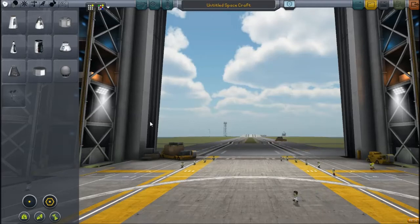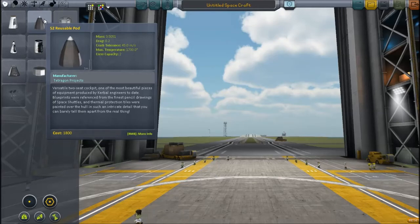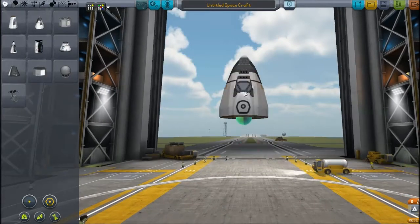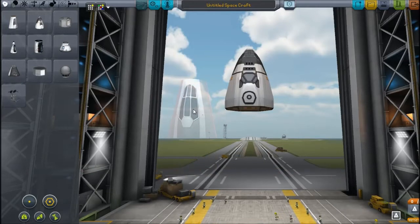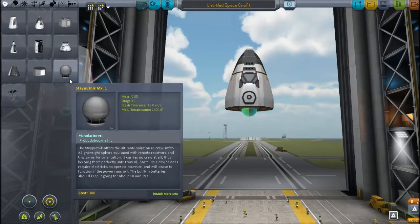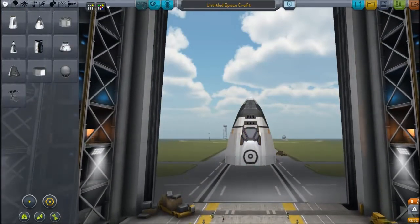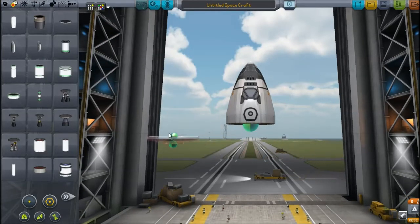I'm just going to basically list them, tell you what they do, and that's about it. So the first on the list is B9 Aerospace, which right now, all I have in the VAB — because this is my career save — is the nice looking parts, like this cockpit and this cockpit. There's a lot of cockpits it brings you, and I'll be unlocking more of them soon. This is quite good for space shuttles and stuff. One of the things I use most is this low profile engine, which you may recognize from some of my landers.